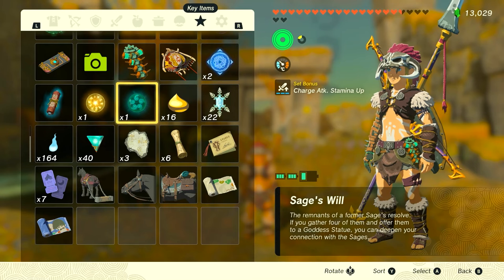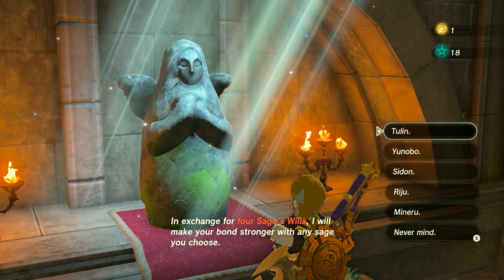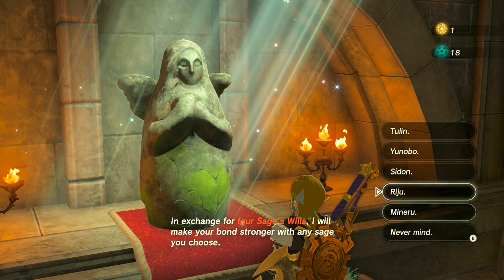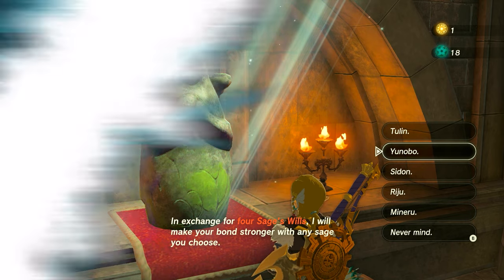In the game, there is a thing you can collect, much like Light's Blessing, that gives you stamina and health. There's something called Sage's Will, and when you have four of these, you can upgrade any of your spirit heroes — the sages that you have with you: Tulan, Unobo, Sidon, Riju, and Miniru. When you upgrade them, they'll do more damage and attack more often, generally, when they're following you around the world.